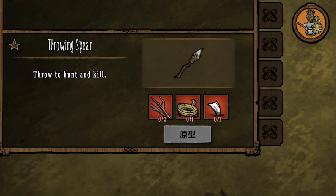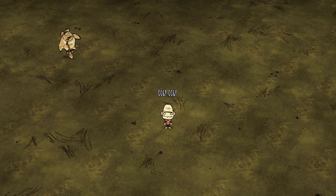The Throwing Spear is a cost-effective ranged weapon. It can be used 15 times and has 54.4 attack power.